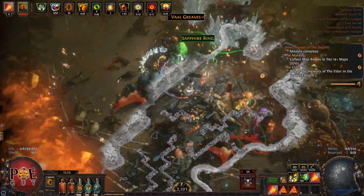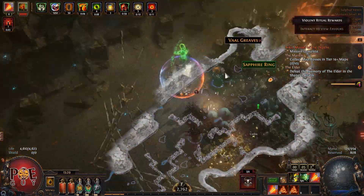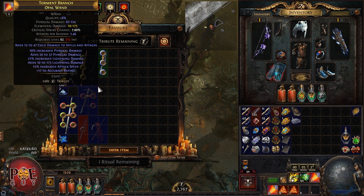Moving a lot is a natural defense — that's why you move a lot. New players tend to stay in one place and that's a horrible idea.